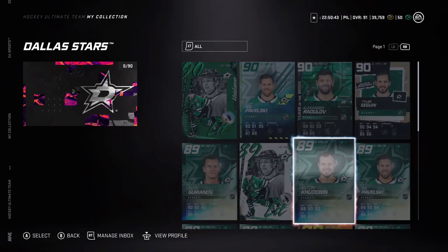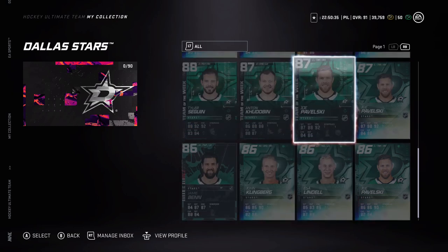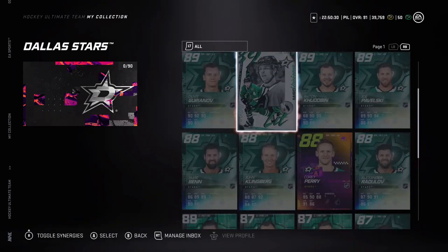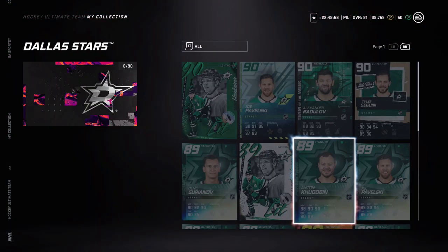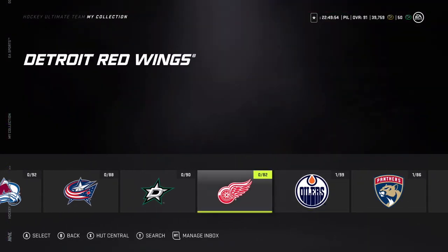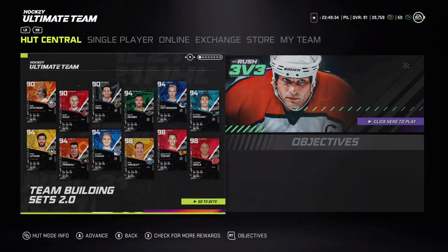Looking at the Dubois goalie card — I think it was an 89 overall — it has distributor and swarm, two of the best synergies in the game. Stats show 88 glove high, 88 stick high, which could be a bit higher for an 89 overall. Quickness, rebound control, and positioning are all 90-plus. The only things below 90 are poke check, passing, glove high, and stick high. At 5'11" it comes down to personal preference — if you're a Stars fan it's honestly a really solid card.